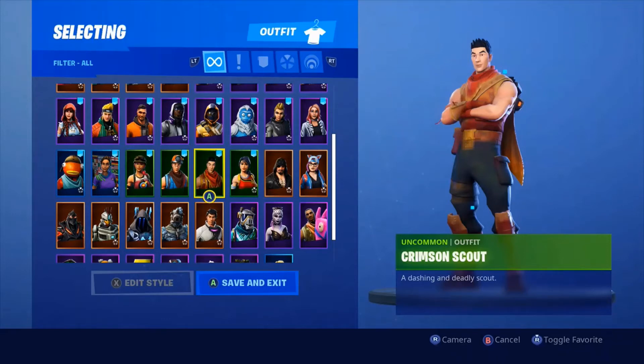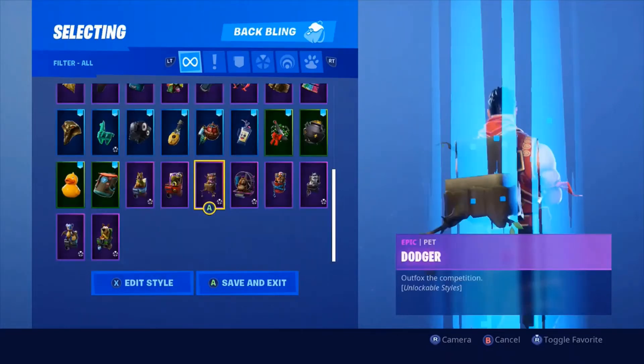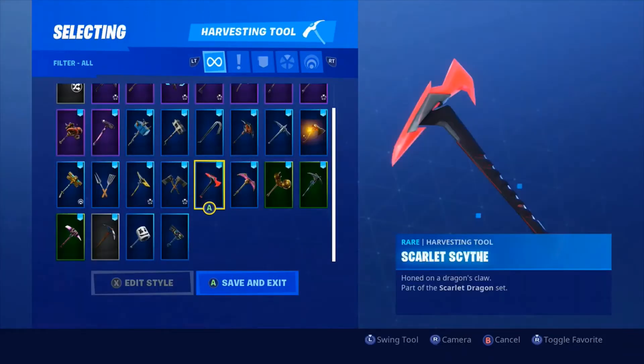We also had the female version, Coal, Bullseye, Fish Stick, the sweaty soccer skin, DJ Yonder, Bicey, Dusk, Ice King, Prisoner, Zenith, Onzi, Peely, Powder, and a lot of other guys at the bottom. For back blings, we had the Wolf Pack, the Skirmish, Vendetta's back bling, the John Wick token, and pets — which I hate. The pets are still unfavorited because I don't care about back blings, but I especially hate the pets.